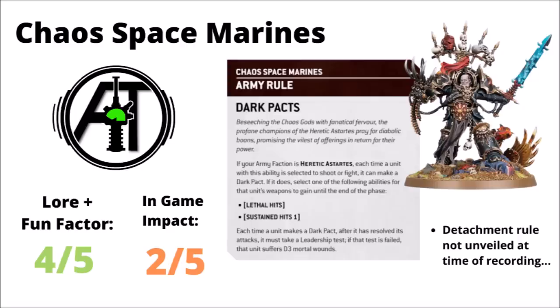Next up, we've got the followers of the Dark Gods. I really did like the look and feel of the Dark Pact special rule — you cut your squad's health slightly to get either lethal hits or sustained hits out of your damage. Basically, if you fail a leadership test, your squad takes D3 mortal wounds. Chaos isn't without its risks. At time of recording, we're still waiting on the detachment rule for the Chaos Space Marines, but for the army rule alone, I put it down for a 4 for fluff factor. I really quite like the idea of your units making pacts with the Dark Gods for extra abilities, but I've put it down for a 2 for in-game effects. The buffs are quite good and worth using a lot of the time, but taking the risk of mortal wound damage does take the edge off it — there are going to be times where you take more mortal wounds than damage you actually got from the boost.